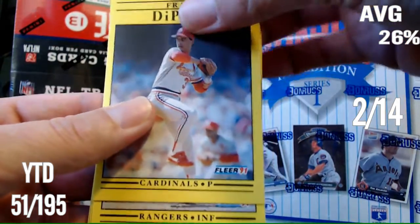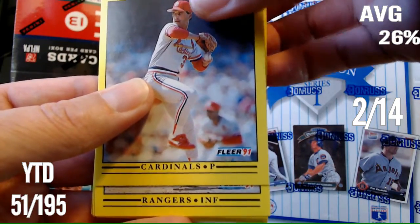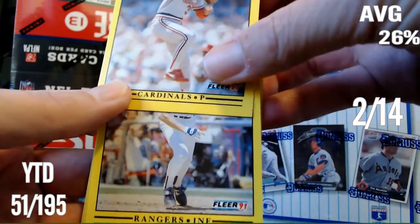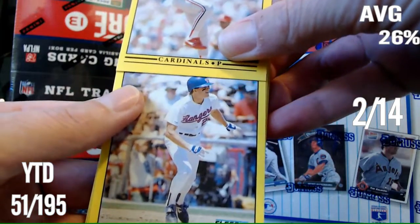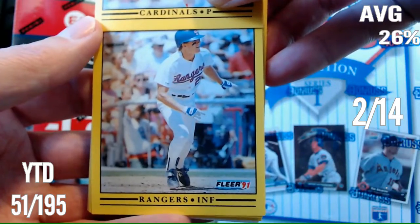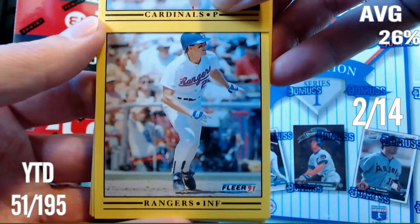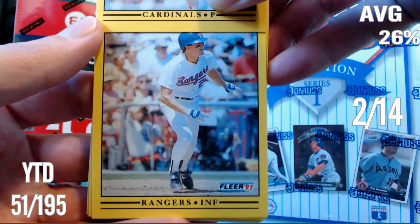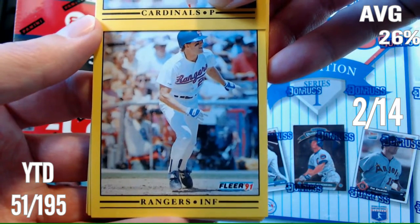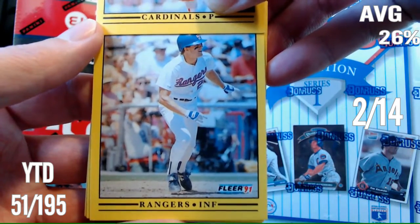Let's have an easy one here. Rangers Infielder — which means he doesn't play anything, probably comes off the bench. Oh, he has a major league at-bat here, whoever it is. Who is that player? Immediately I think Robin Ventura, but Robin Ventura was on the White Sox, I think. So I'm gonna guess Scott Fletcher, even though I think he was an outfielder. Scott Fletcher is my other Rangers go-to.